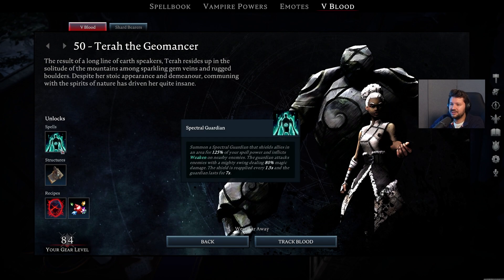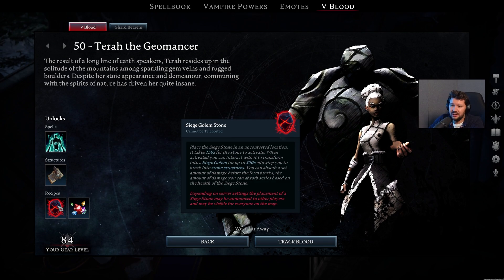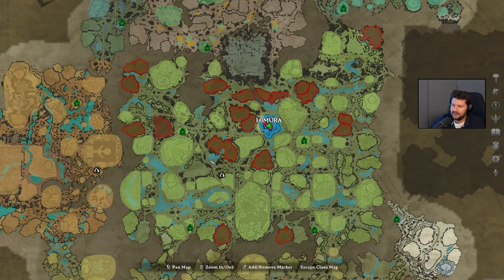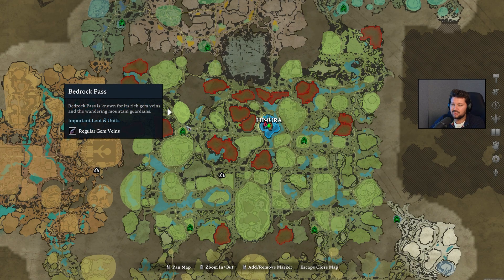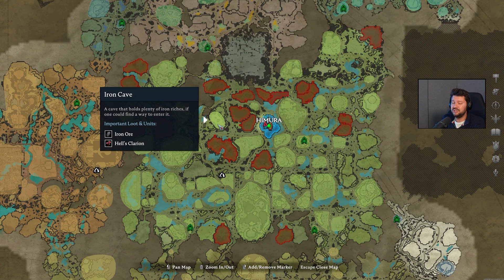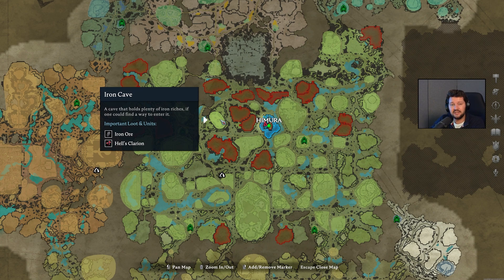Next up, we have Terra the Geo Master. She unlocks the Spectral Guardian Ultimate, which is pretty good. Also the Gem Cutting Table, which you're gonna need to make yourself your first gems. Also the Siege Golem Stone, so you can place this one at an enemy base to start raiding, as well as regular gems. She can be found at the Bedrock Pass, which is right above the northwestern Vampire Waygate, and also to the west of the Iron Cave — which you should definitely check out if the Haunted Iron Mine is oversaturated on your server, a fantastic place to get a lot of iron.